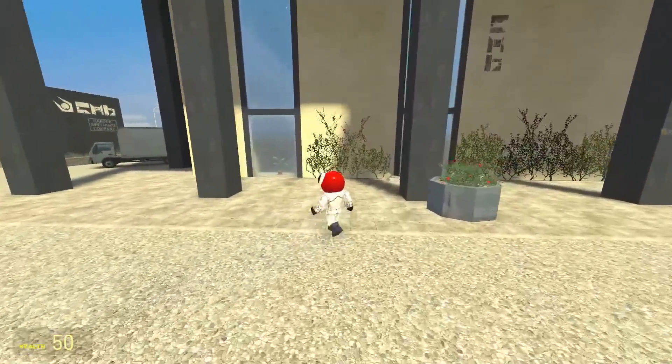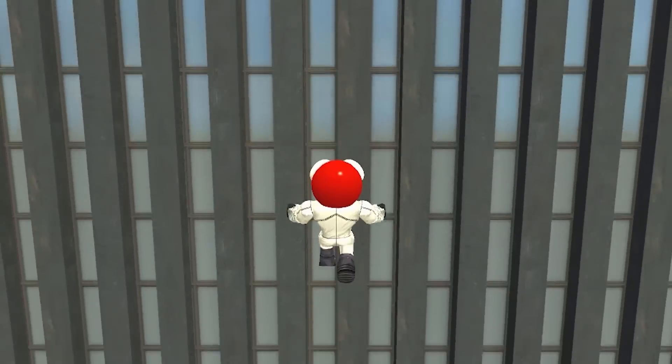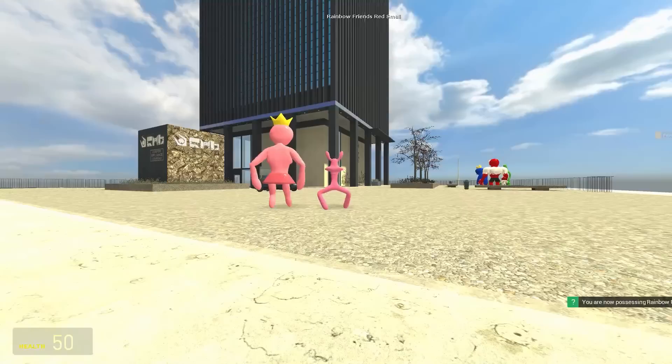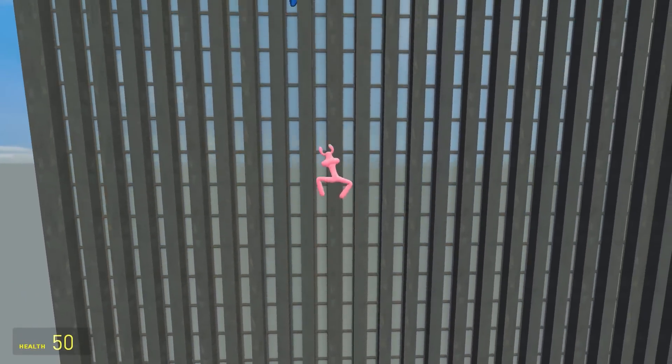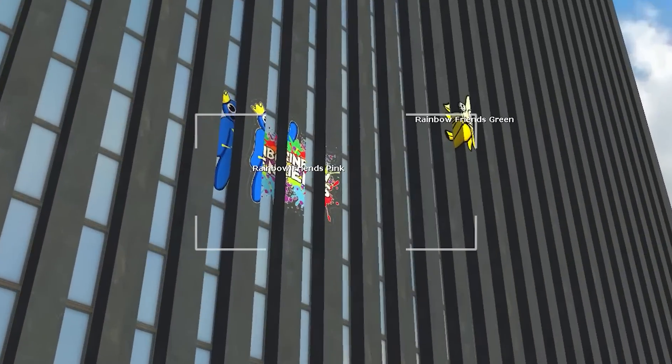Up next, Lil Red. I don't have much hope for this fella, but we'll give him a go anyway. He peaked — it's the worst so far. I can't believe Orange beat Green. Up next is Regular Pink. Now for the jump — it's decent. He went past Baby Red, but not as high as Green.